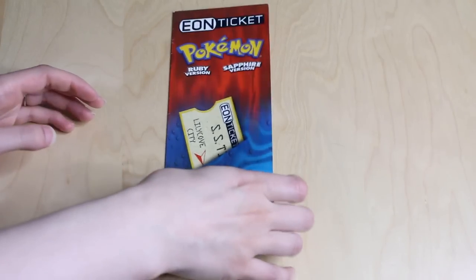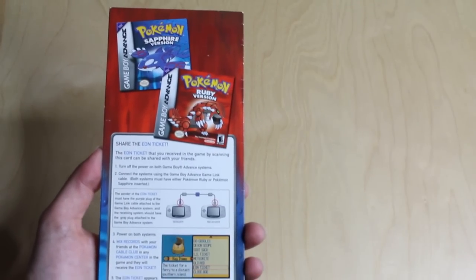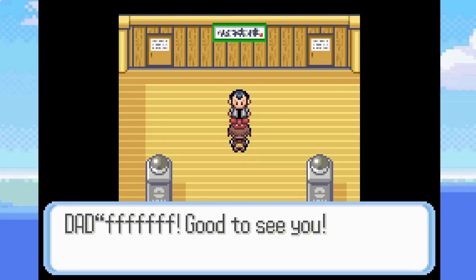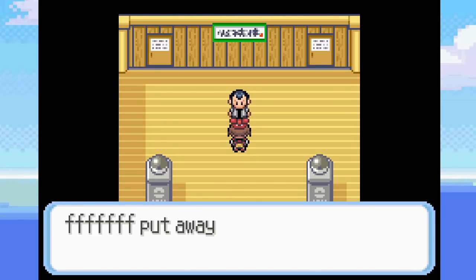This atmosphere is further enhanced by the way you get the event into your copy of Ruby or Sapphire. In America, and only America, you can scan the Eon ticket into the Nintendo e-reader, and using a link cable you can send an event to your game. That event is small — it's just a chat with your dad and then he'll give you the Eon ticket, but from there you could go to Southern Island anytime you'd like.